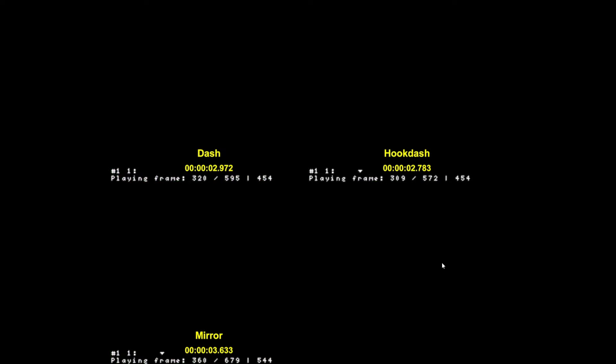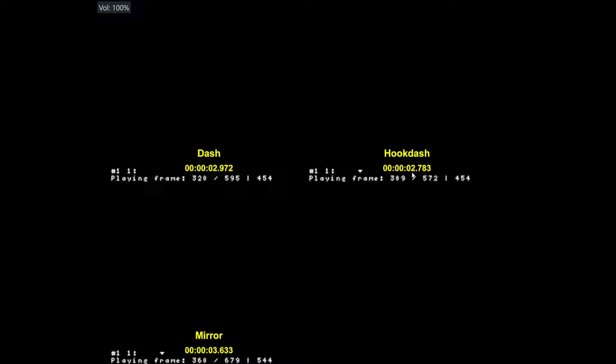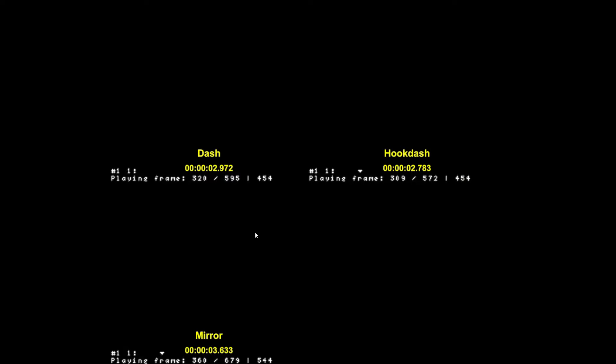All right, so those are the timing comparisons, and you can see from these videos that hook dashing is going to win out only slightly by about 0.2 seconds over dashing, and then mirroring is going to be the slowest. That will cost you about 0.7 seconds compared to dashing, so you definitely want to dash over mirroring in this case if you want to get out faster.